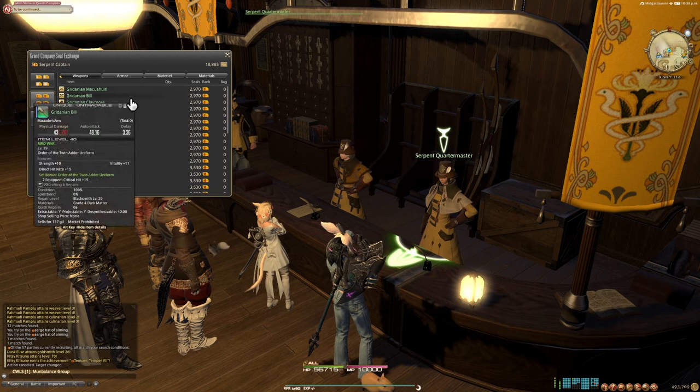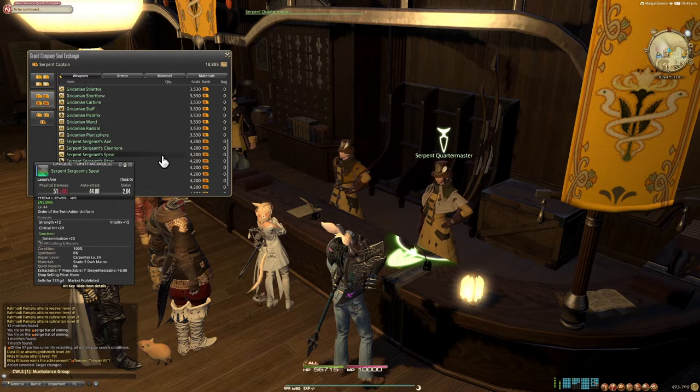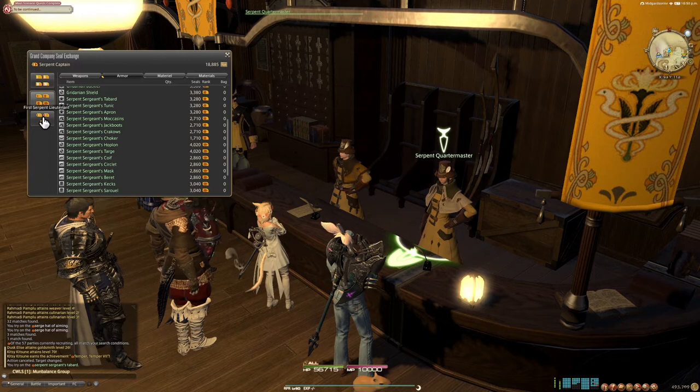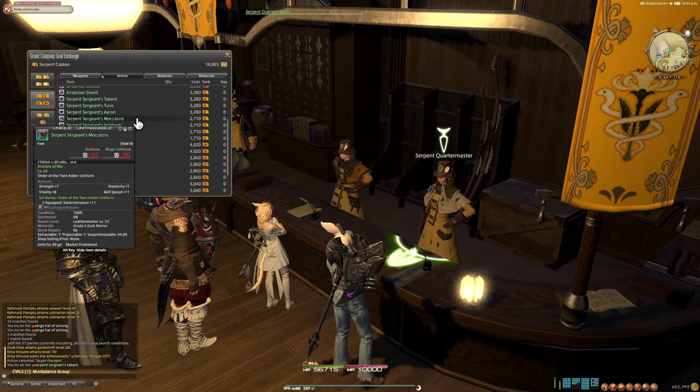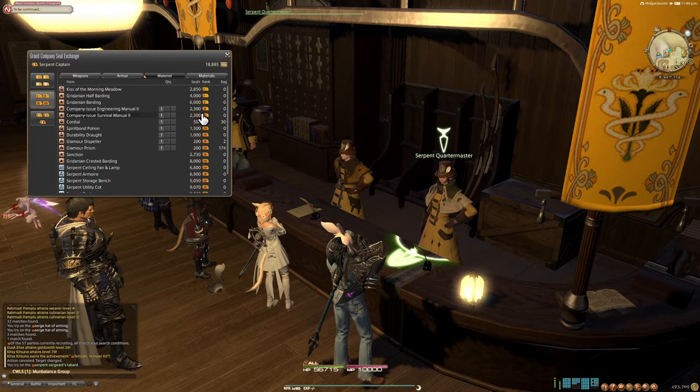Next up, we have the items for the Sergeant 3rd Class, 2nd Class, 1st Class, and the Chief Sergeant of your Grand Company, and you'll also get a whole new list of weapons and armor to choose from. These will allow you to dress up as the higher ranks in your Grand Company to kind of showcase just how high you've got. Although most of these armors are horrendously out of date and you're not going to use them for serious content, they do have some really neat stats if you are looking to level your crafters or gatherers. Something like the Sergeant's Apron is a really good option for crafting when you're first starting out.